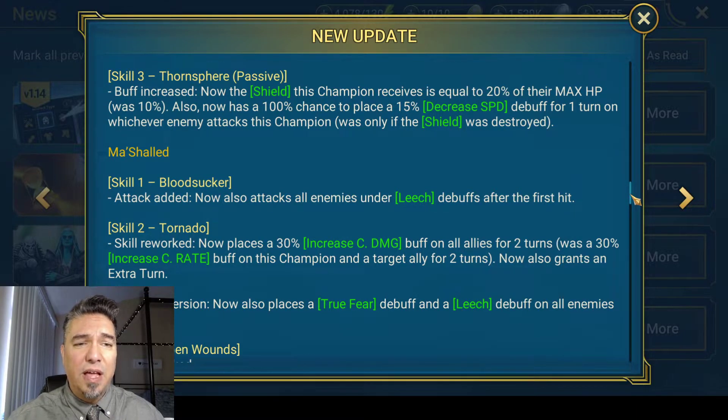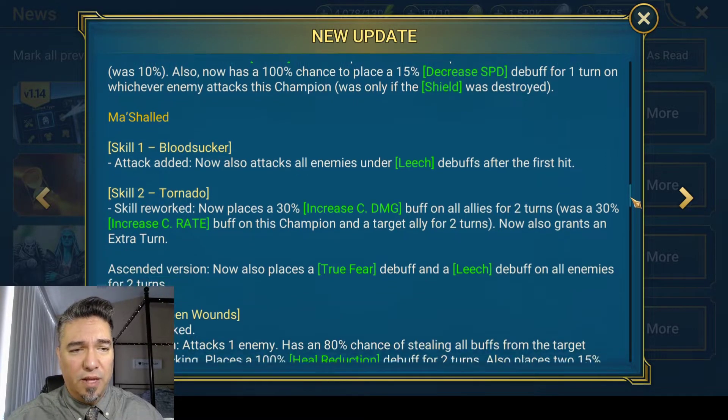His Thornsphere passive makes a shield, and now that shield is 20% of max hit points instead of 10%, and now has a 100% chance to place a 15% decreased speed debuff for one turn on whichever enemy attacks the champion. It used to be only on the champion that destroyed his shield. So that is a huge improvement also.